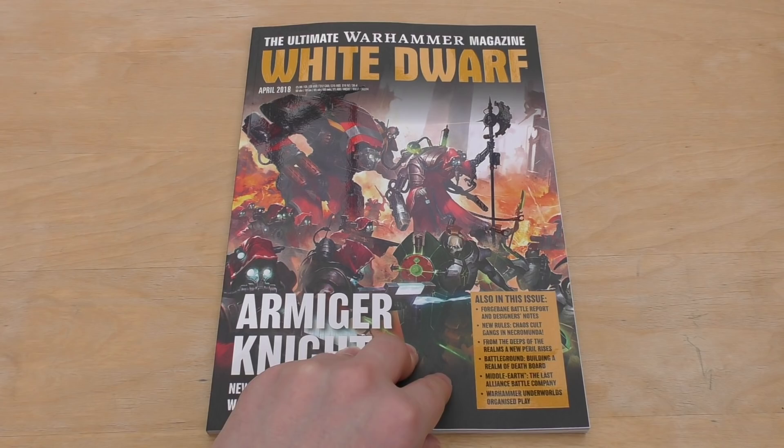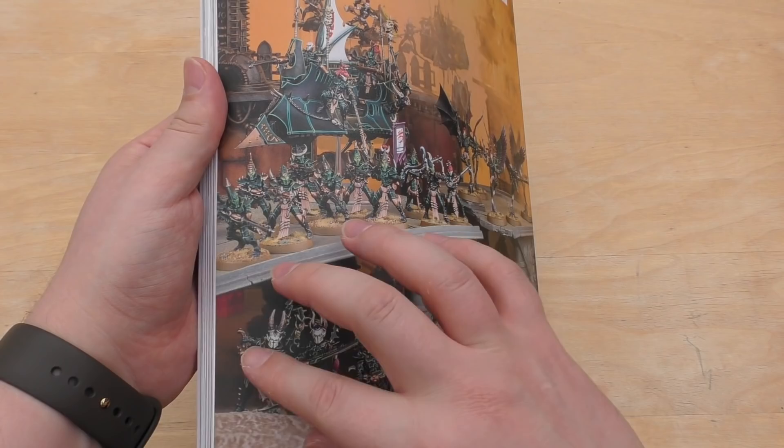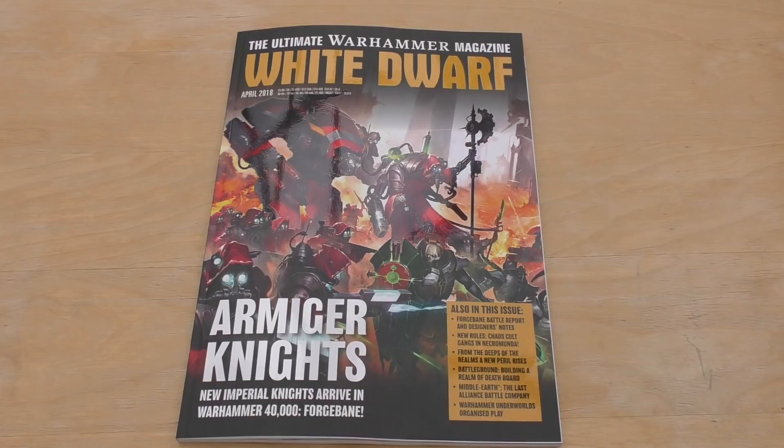There's also Last Company and Warhammer Underworlds organised play. On the back cover we've got Dark Eldar or Dracari — an odd picture with a fair bit of grain. 144 pages for this one.